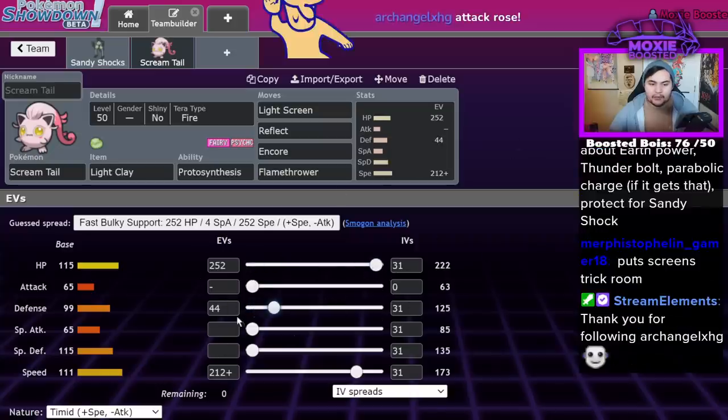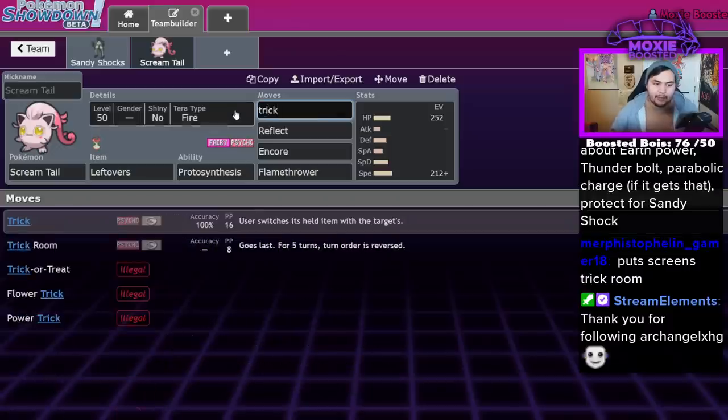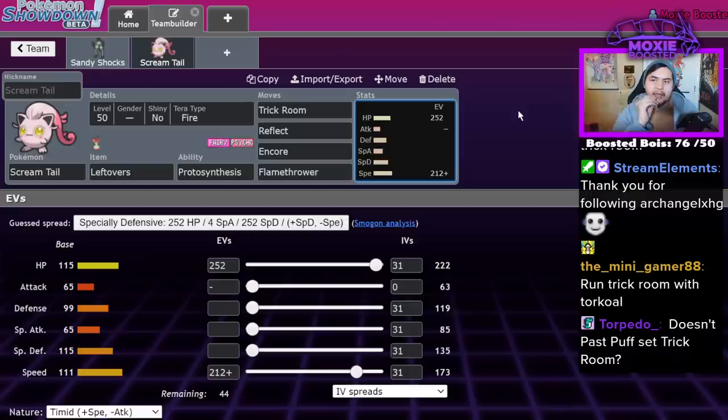You can run Light Clay or Leftovers — Leftovers is also a phenomenal item if you don't want Light Clay. In that case, I'd actually recommend running Trick Room on it. A lot of you might be thinking why would you run Fast Trick Room — but this is not an uncommon thing to do. Fast Trick Room is something you see to feign a lead. Like Meowscarada with Focus Sash Trick Room — they might switch into something to outspeed it or Tailwind up and KO it, then you get on your Focus Sash and Trick Room up.